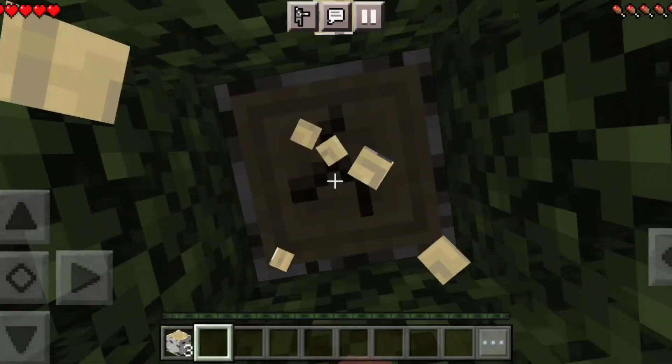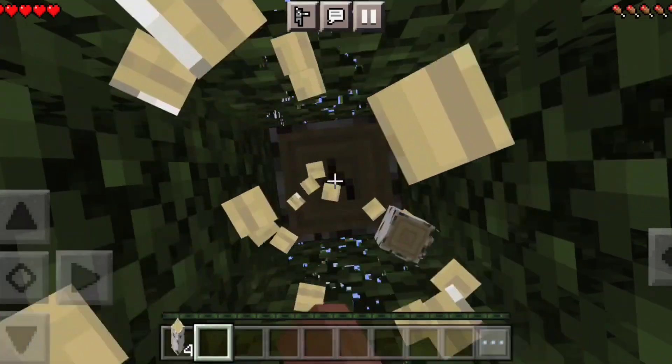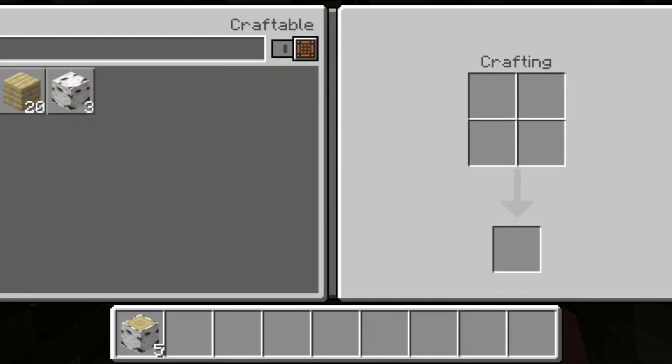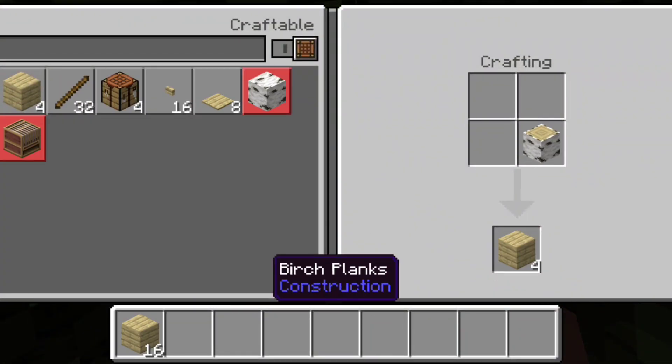Anyways, so basically there's a parasite. I'm gonna tell you guys about what the parasite does after some time. I think I forgot — I should craft a crafting table. The parasite basically mutates.